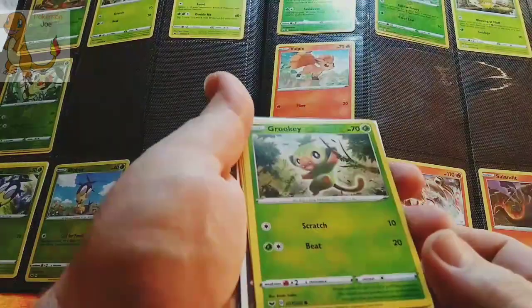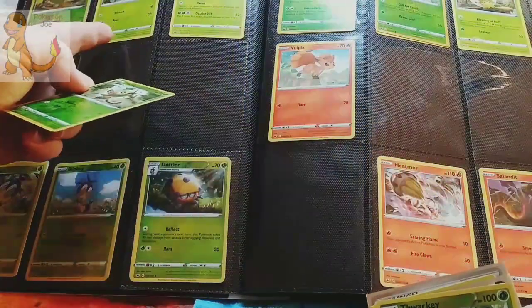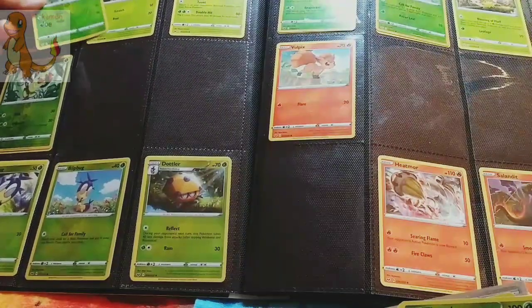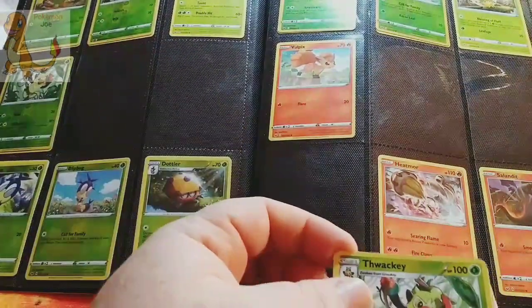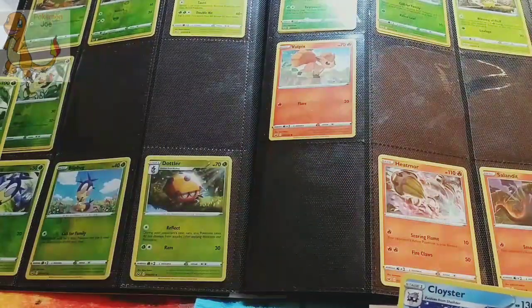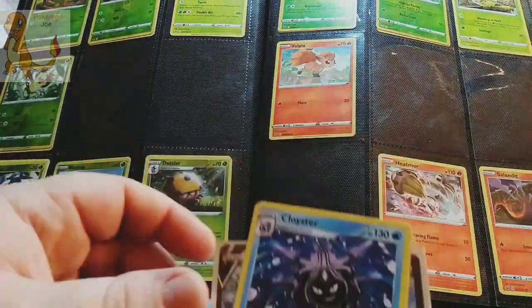In the Elite Trainer box, we pulled a Reverse Holo Grookey, and we do have the Dex Entry Grookey, so we don't have the Reverse Holo, so let's go ahead and add that to the binder. And then we have Reverse Holo Thwacky, and it is this one that we already have the Reverse Holo to, so it will not be added.